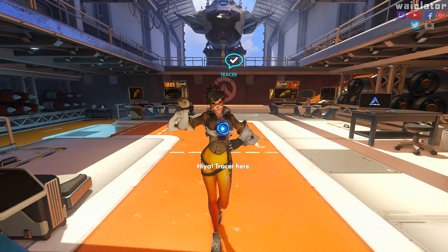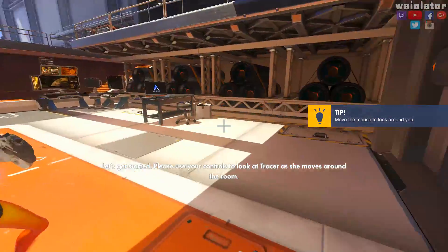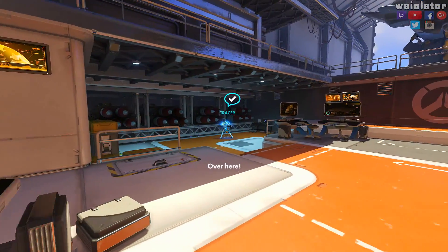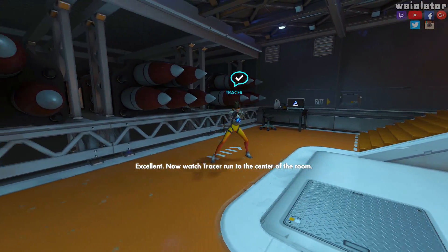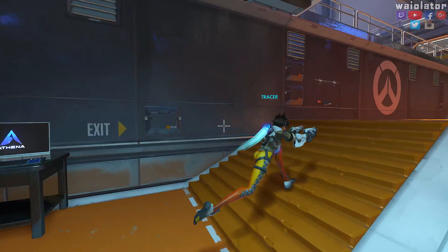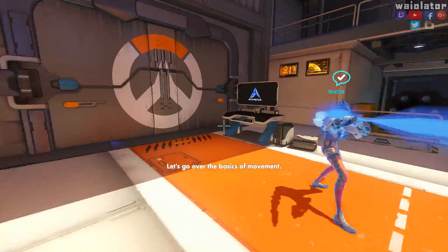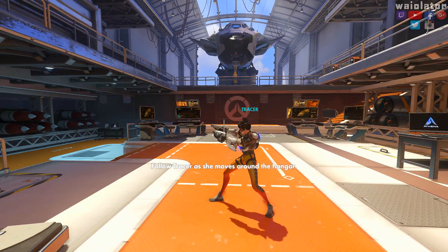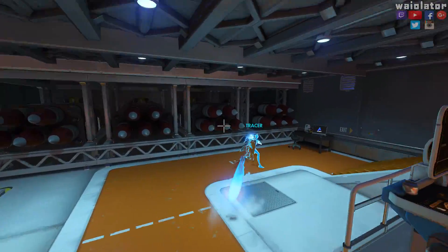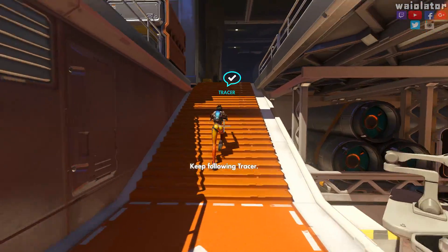Hiya, Tracer here. Let's get started. Please use your controls to look at Tracer as she moves around the room. Now watch Tracer run to the center of the room. Let's go over the basics of movement — follow Tracer as she moves around the hangar.